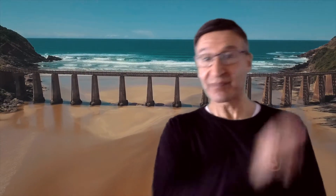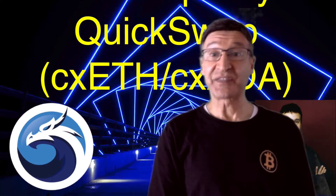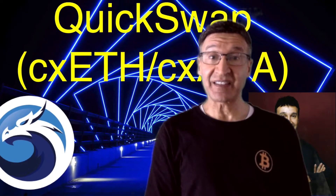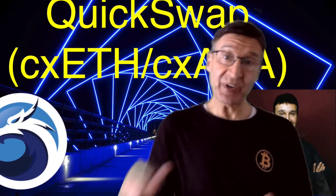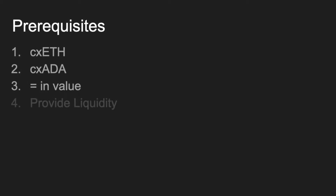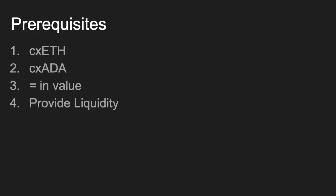In the first of two previous videos, top right, we first outlined how to bridge your crypto from the Celsius Network to the Polygon Network. Then in the next video, we showed how to become a liquidity provider using the CXETH-CXATA pair that we bridged from the Celsius Network. So we are now a liquidity provider.